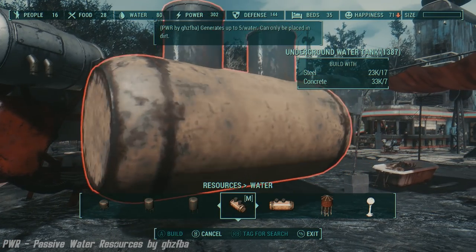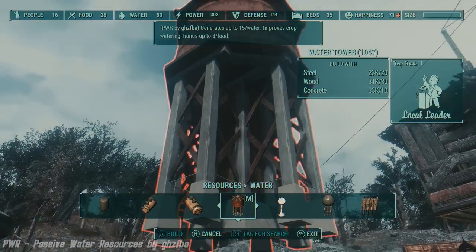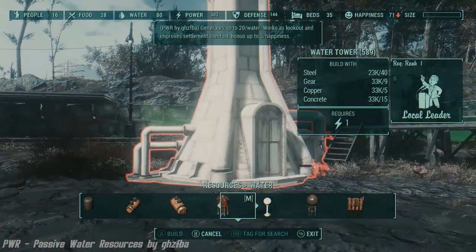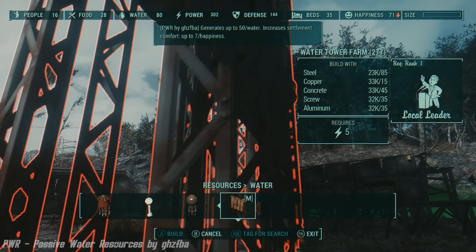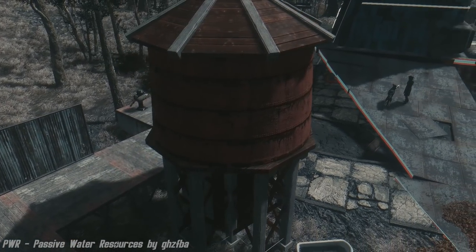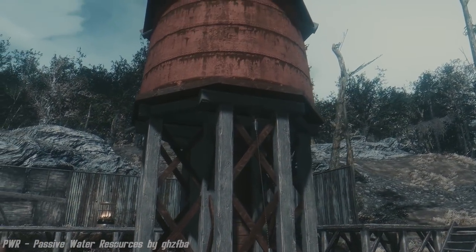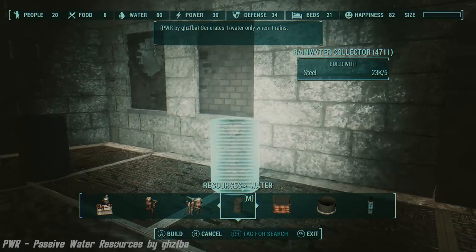Rainwater collectors are containers supplying consumable water and generating water points only when it rains. Now, how do water coolers, tanks, etc. work? A passive water resource generates settlement water points only if three conditions are met: One A — the settlement's active water resources, pumps and purifiers, are working properly. One B — the water points generated by One A are equal to or greater than the settlement's population water surplus. One C — the water surplus is equal to or greater than the amount of settlement passive water resources. Every passive resource generates one water point per day — two points if the water surplus is twice or greater than the amount of passive resources. If the water surplus goes to zero, passive resources gradually lose one water point per day. This feature is useful to prevent a settlement from instantaneously losing all water points after the destruction of active water resources during an assault.